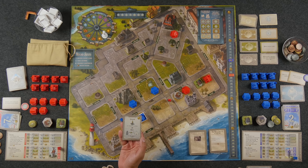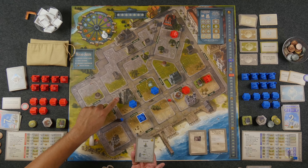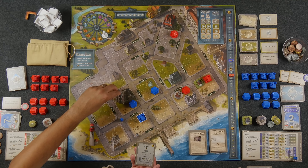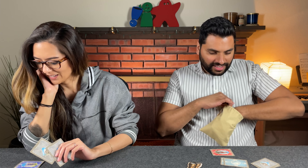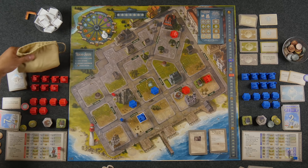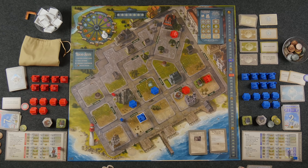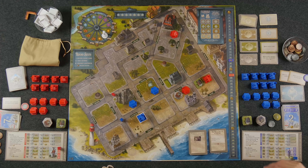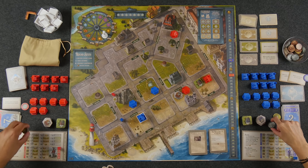For my last action, I'm going to use my activity card — move to a space adjacent to a church. I'm looking at this space next to this church, and there's a little birdie there. So I'm going to teleport there and pick myself a little birdie. That is my last action.